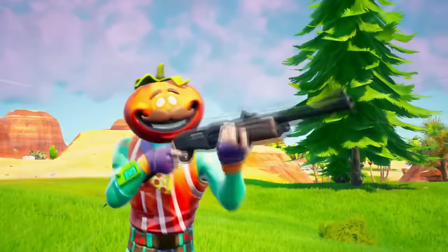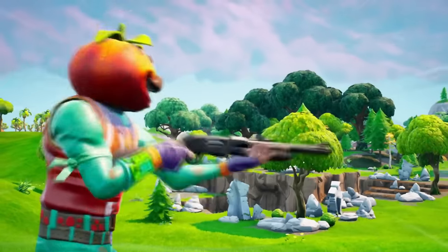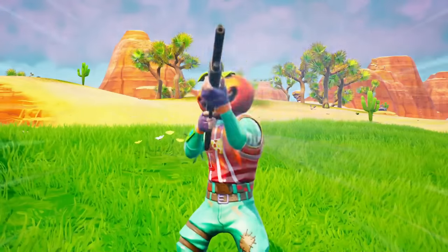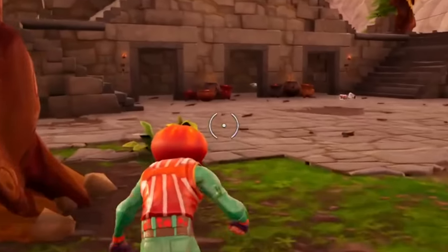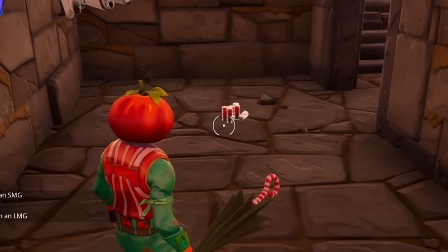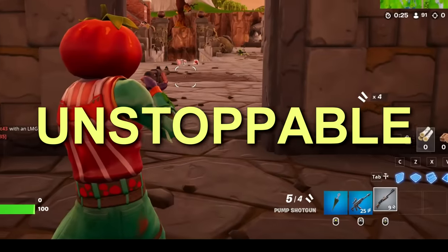I keep seeing YouTubers talking about how the double pump is back. So today we're going to try out the new double pump strat to see how well it works. The double pump in Fortnite is one of Fortnite's greatest creations. Back in the day, all you needed to do was grab two pump shotguns, shoot them back to back, and you were unstoppable.